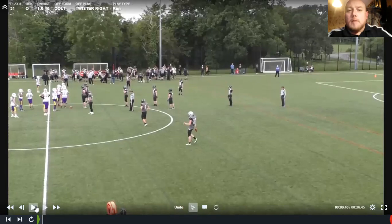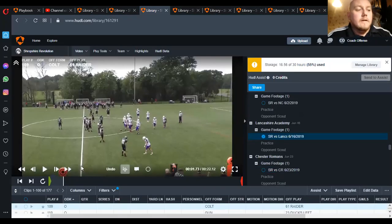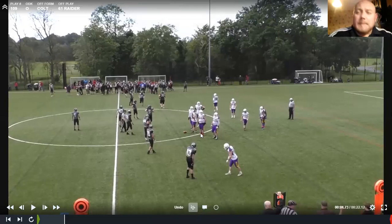Nothing earth-shattering, no major breakaway plays, but we're moving the sticks and making yards without putting the ball in the air — without the danger of our QB throwing picks and making mistakes. We're basically giving our playmakers ways to get the football. We may run this formation between five and fifteen times per game as well as our other exotic formation, depending on how many snaps we get and how this formation is working on the day.